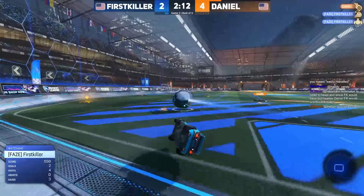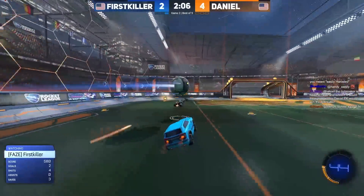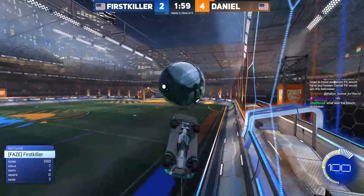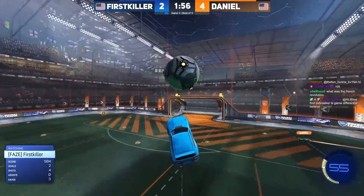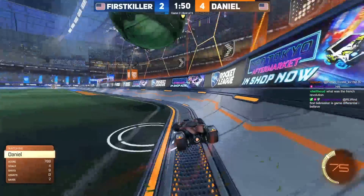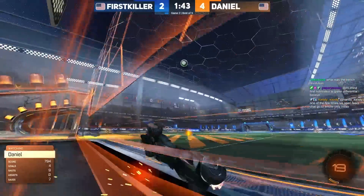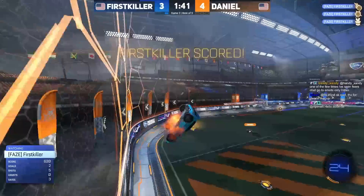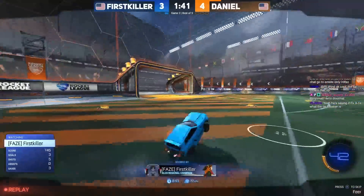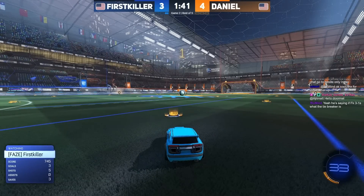Daniel bounce triple hook shot actually saved by first killer, keeping it that close on the goal line so he gets the next touch. Daniel wanted a side wall double but now he'll have to play defense against first killer in the air. The left side of the net was open for a moment but Daniel shuts the window. Daniel wall-dashing to try and get back to this one — didn't have boost to work with, was hoping a wall dash might give him the speed to jump off the wall and intercept it. First killer now within one.